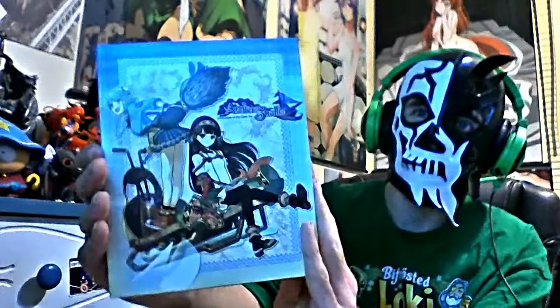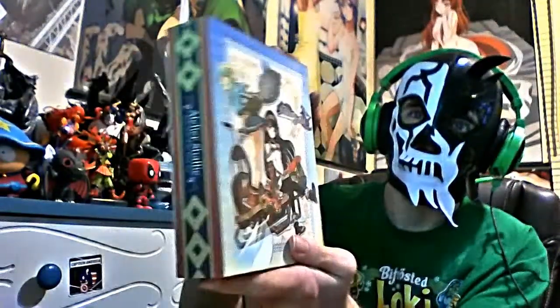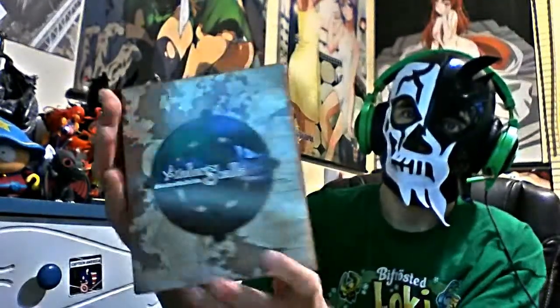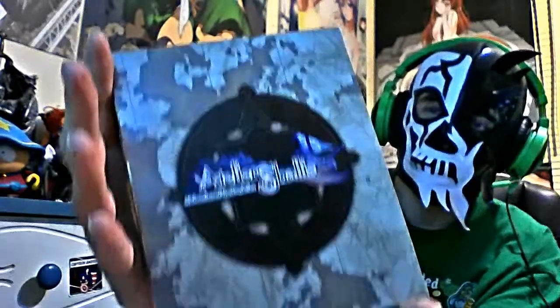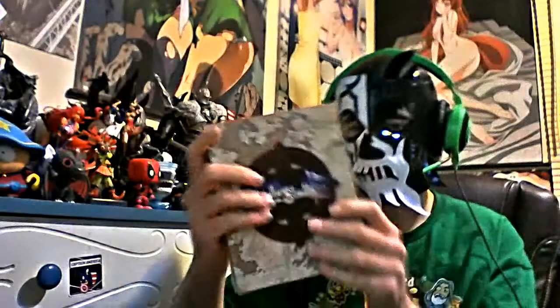As you can see, this here is the box art. Some very, very nice cutesy art there on the front. Very nice side packaging if you want to put it onto a bookshelf like that. And some really nice, simple art design on the back, showing the map. That was really cool.